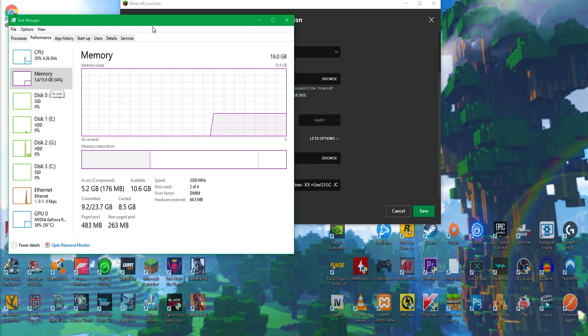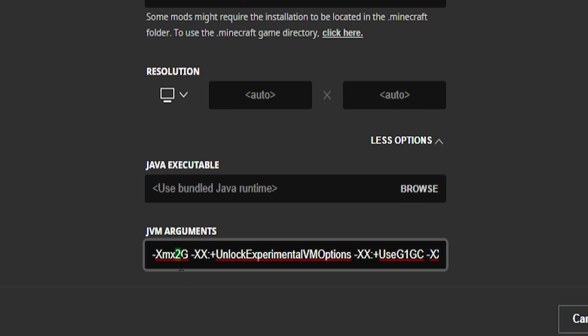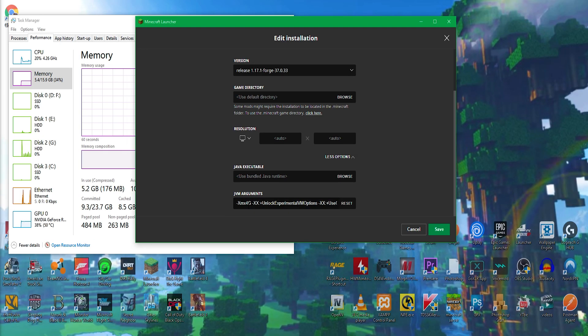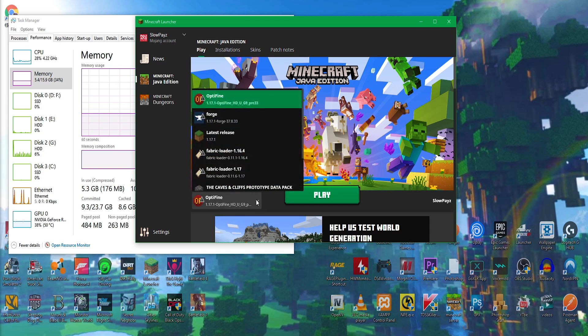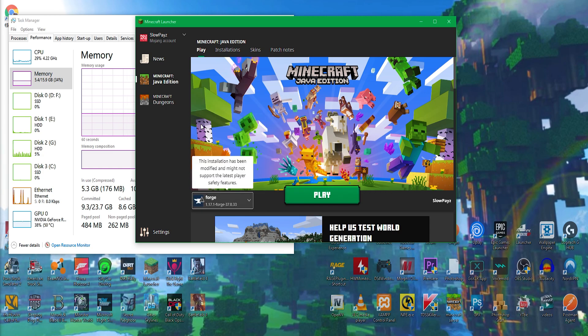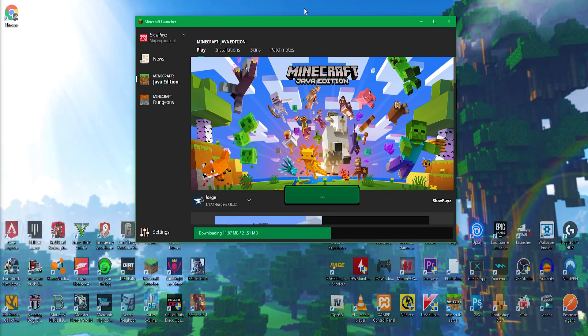If you've got 16 gigabytes of RAM, move the allocation up to 4 gigabytes. If you've got 8 gigabytes, you might be able to run 4 gigabytes — you'd need to test that. If you've got 4 gigabytes of RAM, set it to 2. I've got 16 gigabytes so I'm setting it to 4, then click Save. Come back to Play, click the three dots next to your Forge installation, click Play, accept any warnings, and click Play.